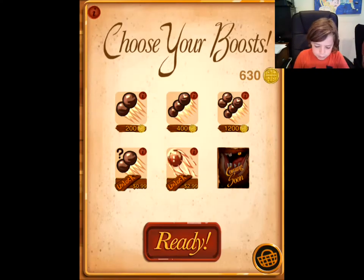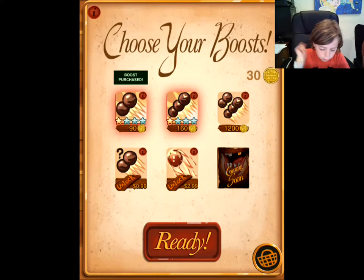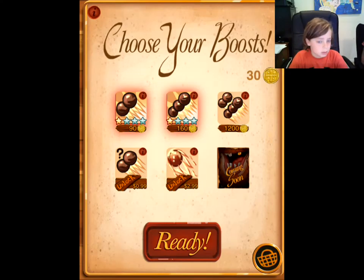So these are boosts. I'm gonna buy the three-bullet and the two-bullet. How do you get those coins? By winning a round. So it's not that hard. Then hit ready.